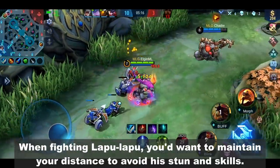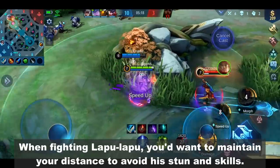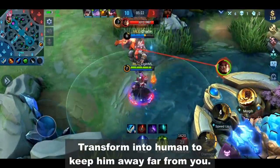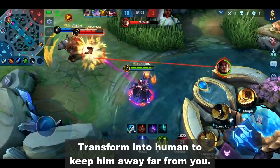When fighting Lapu-Lapu, you'd want to maintain your distance to avoid his stun and skill. Transform into human form to keep him far away from you.